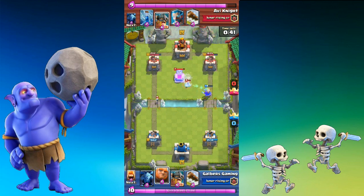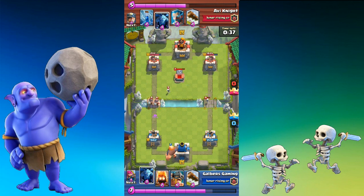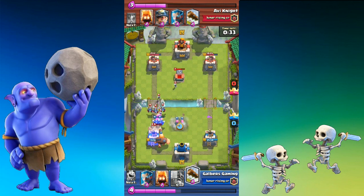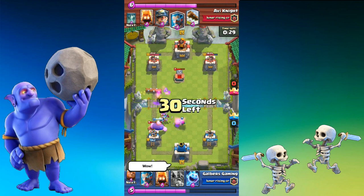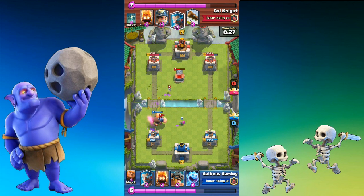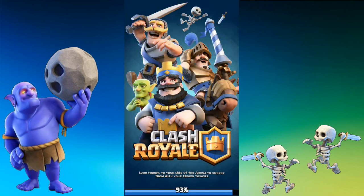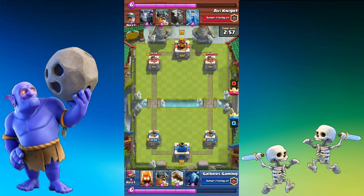Here we see a mistake on my behalf. I drop down the Giant and my opponent, Avi Knight, drops down the Elite Barbarians immediately and they absolutely destroy that tower, doing something like just nearly 2,000 damage. It was a bit of a mistake — I should have dropped down the Elite Barbarians but I wanted to build up a perfect push. That's just a very good example of what they can do if allowed time on the tower.